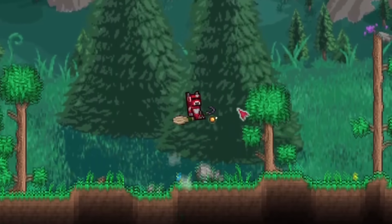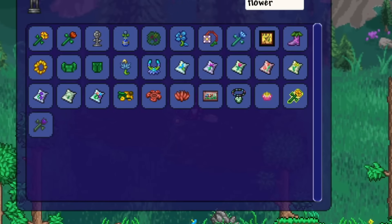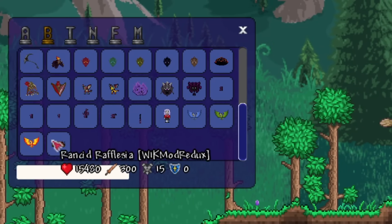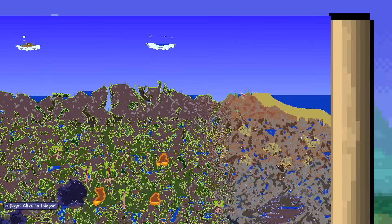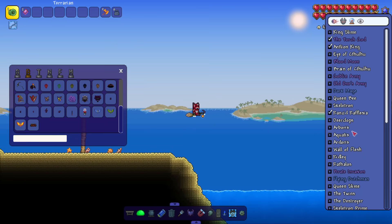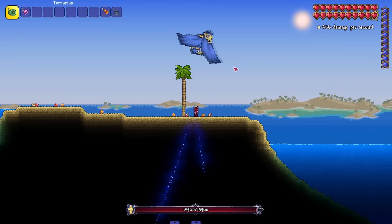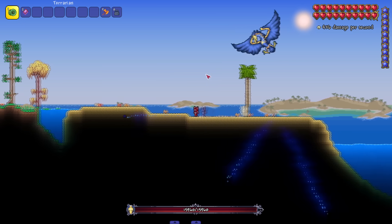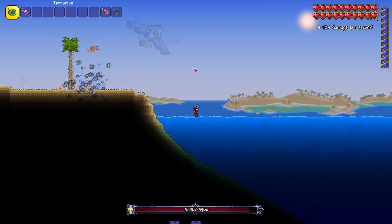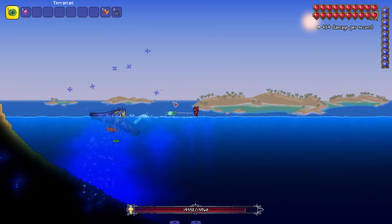Now we get to my favorite bosses ever in modded Terraria history — nostalgia, man. The first bosses I ever saw in modded Terraria: the three elemental birds — Arborics, Aquatics, and Ardorix. Each one needs to be fought in a certain biome. Arborics is apparently first but we're doing Aquatics first — look at them! A little outdated sprite-wise but still so beautiful.